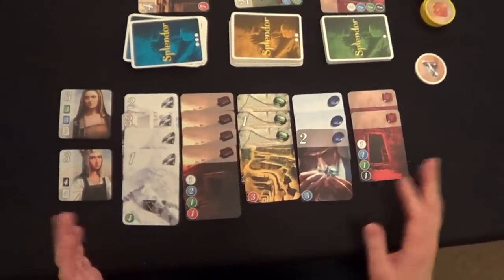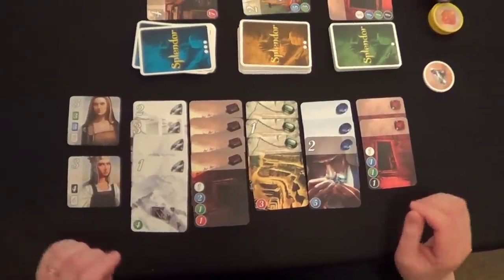I've acquired 15 points, which triggers end game. But keep in mind, if I was the first player, everyone else still gets one more turn. And that's how you play Splendor by Space Cowboy, or Esmond Ace who actually sent it to me.